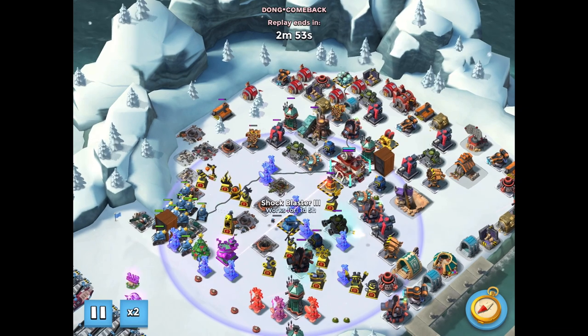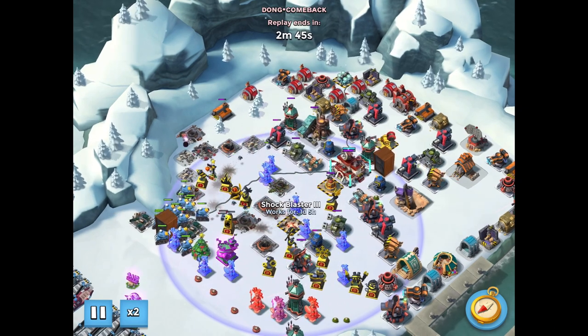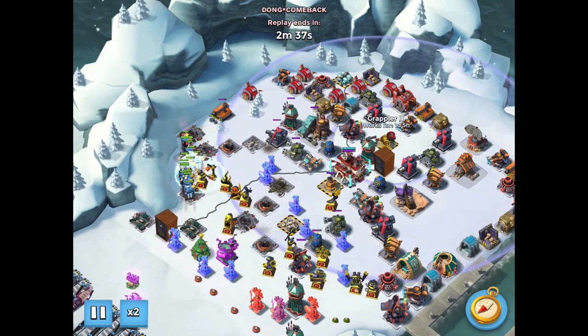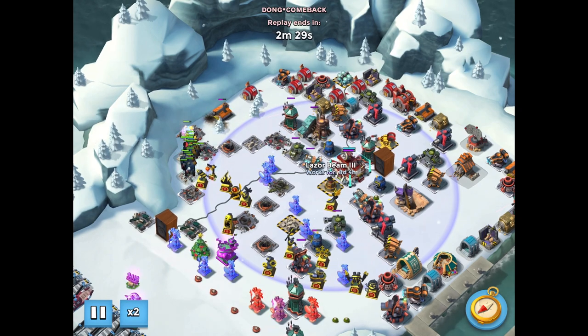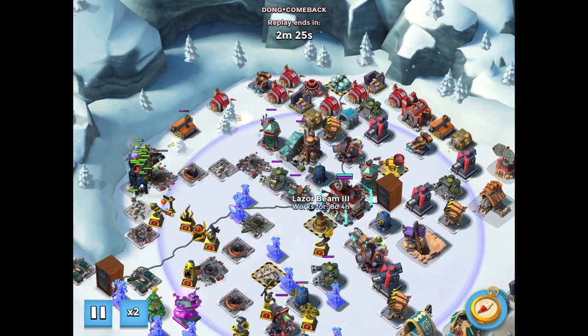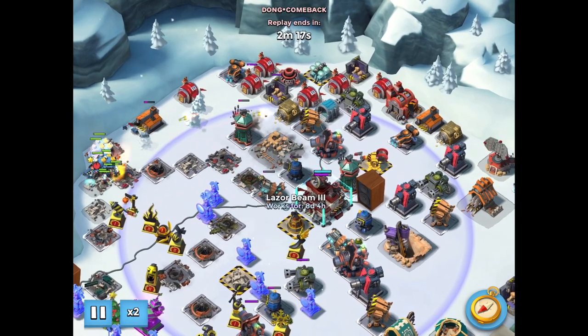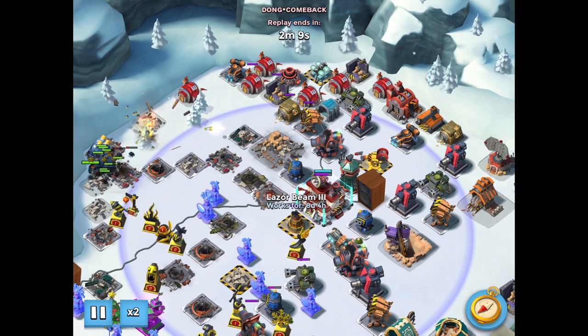He works his way down the far left edge, where he takes down the shock blaster first by shocking it and taking it out. He's out of range of the laser and the grappler in the safe spot he's using to snipe from. As a nine-boosted ice player, he's only using three boosted offensive statues for this attack.